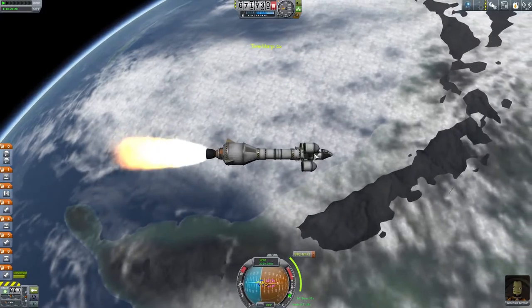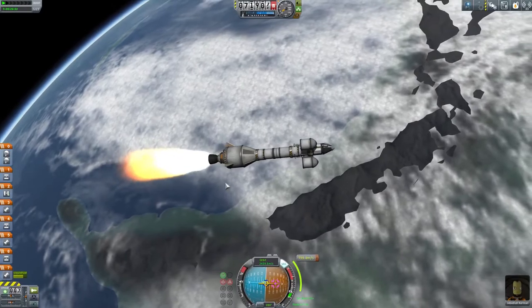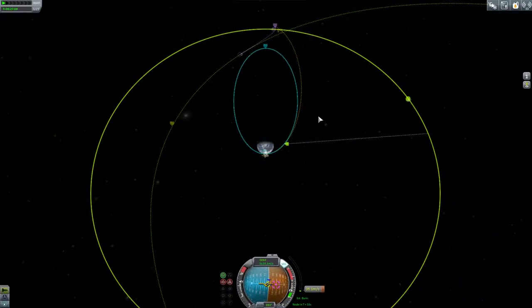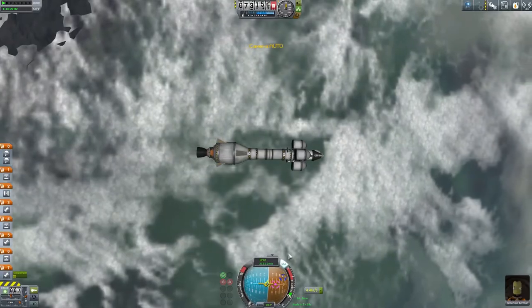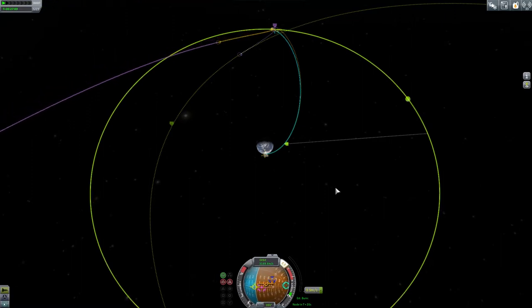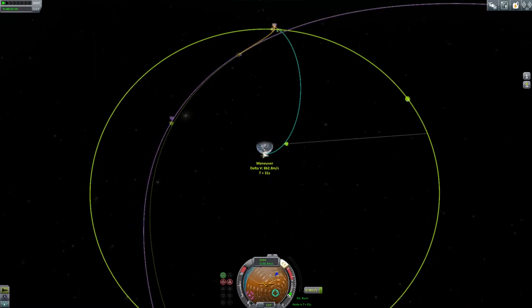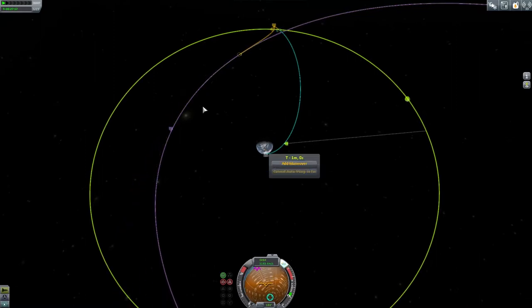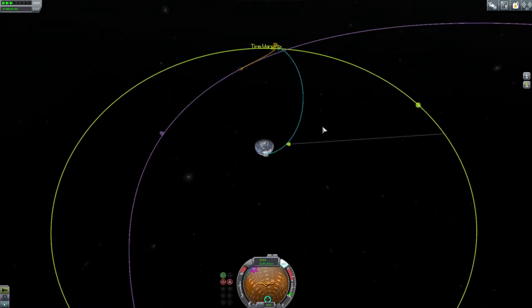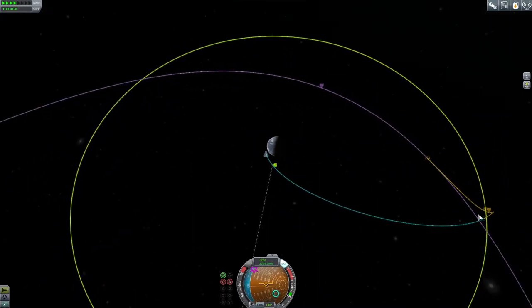There we go. We moved a little bit away from the maneuver — that's fine, I'm just pointing back towards it. So we want to go over and do this last 4.4 meters per second in this direction, just get it down a little bit. That looks good — 20,000 meters, almost 8,000 I guess. It's fine though, we can adjust that as soon as we actually get to the moon.